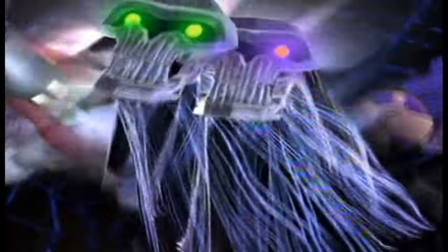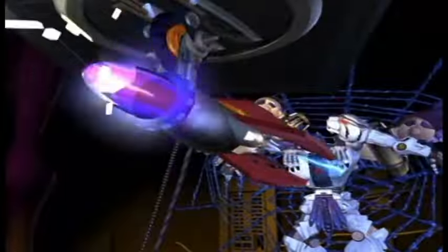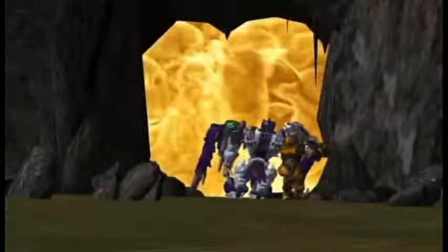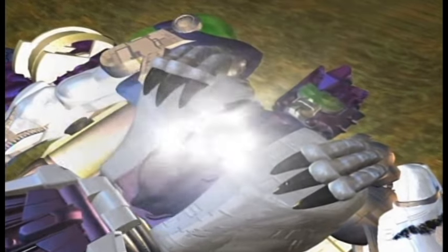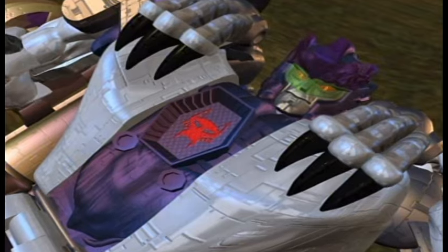Tarantulas is playing with forces that he does not understand. In the attempt to remove the alien influence from Tigerhawk, he, along with them, are destroyed. Before Tarantulas' lab explodes, Cheetor manages to free Tigerhawk's body. Once he is outside, the now-merged Sparks of Airazor and Tigertron retake control of Tigerhawk's body, and Optimus and Cheetor welcome their friend home.